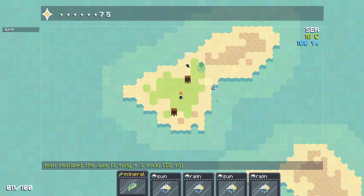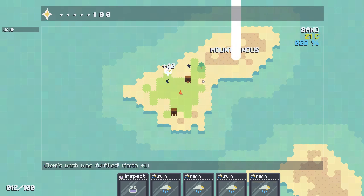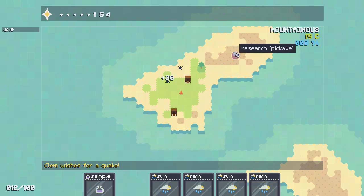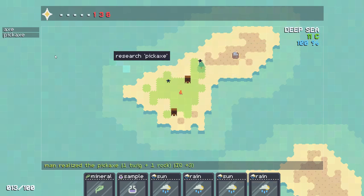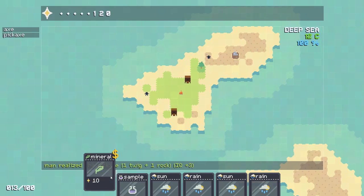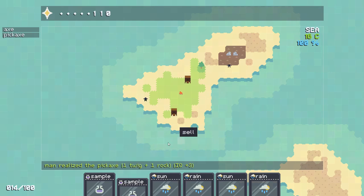We can inspect a few more things. Let's spawn a mountain thing over here. Let's go inspect it — we got a rock. Let's research the rock. We learned pickaxes. So the way this works is we get a twig and a rock and we can make a pickaxe. Axe is the same thing — a twig and a rock. To get twigs, let's see if we can just spawn a big mountain range over this way.